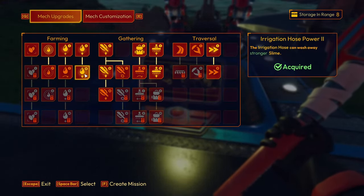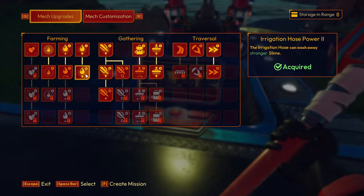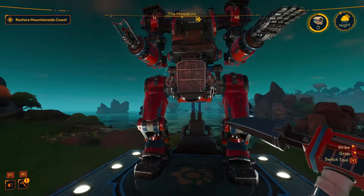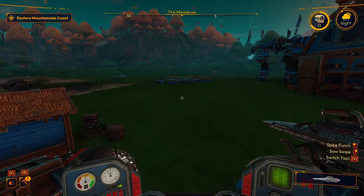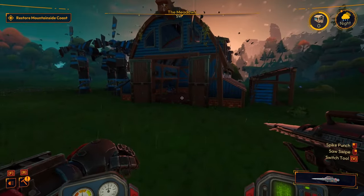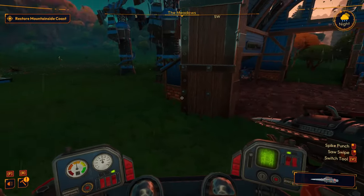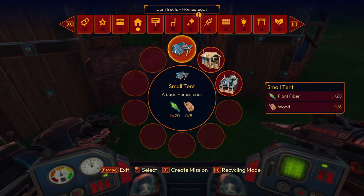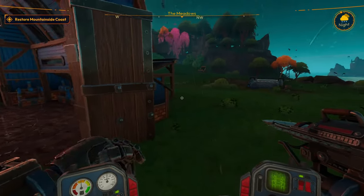Holy crap, we can actually do stuff and things! I really want to get the house built but we don't have enough materials for that — not even close. Iron frame — clear glass. Actually, didn't I make clear glass? I have six clear glass.